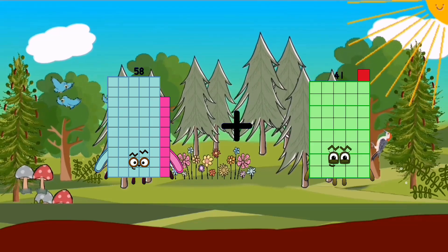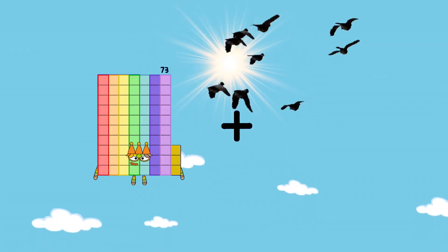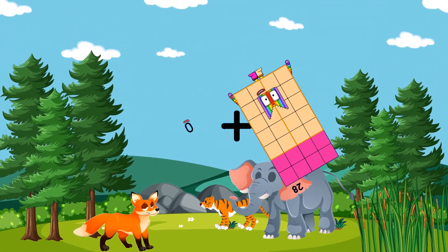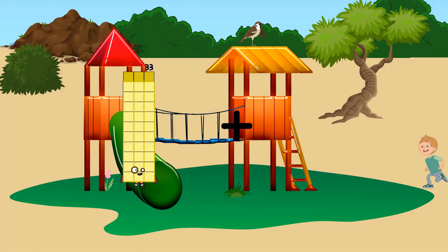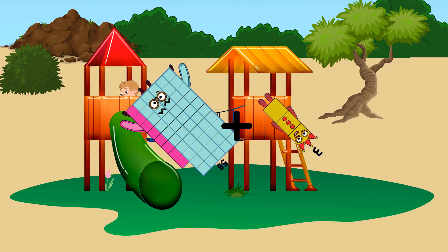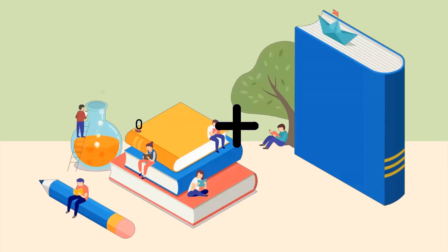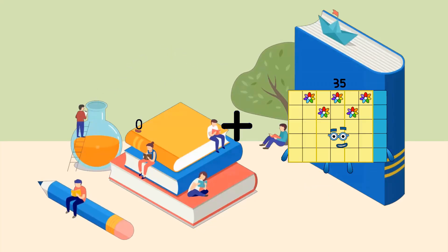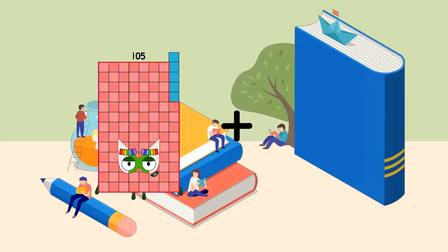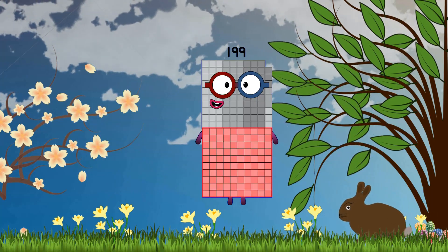58 plus 1 equals 59. 0 plus 28 equals 28. 58 plus 3 equals 69 (sixty-nine). 0 plus 35 equals 35. 105 plus 94 equals 199. 64 plus 24 equals 88. 65 plus 82 equals 147. 82 plus 93 equals 175.